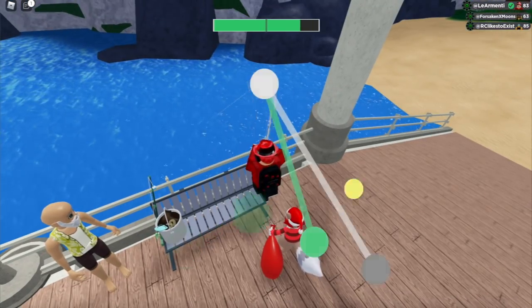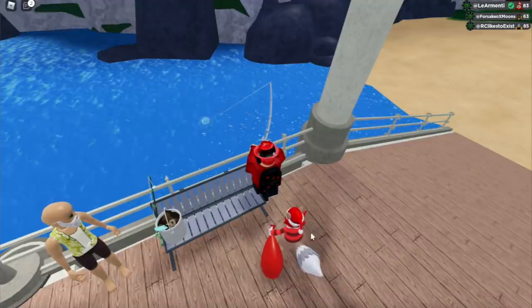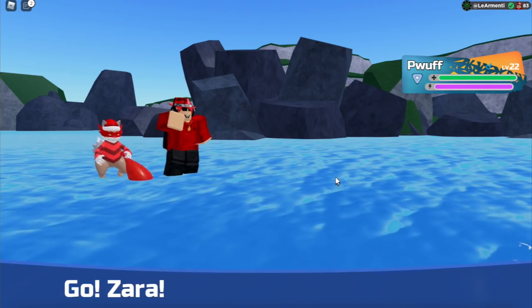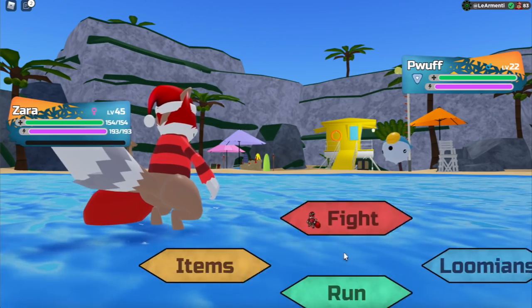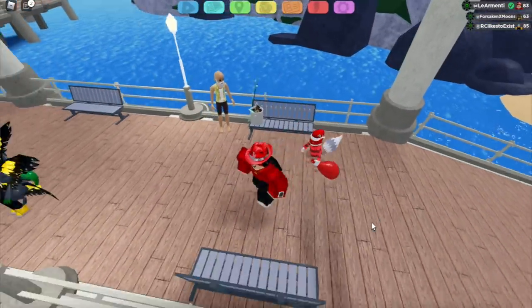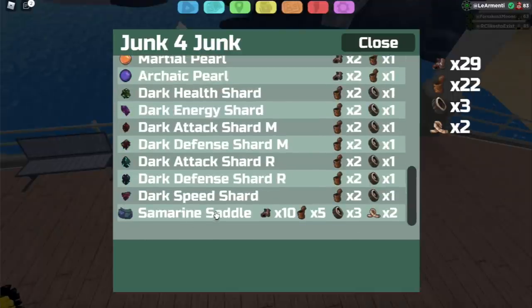When you fish, you're going to encounter one of about 10 things — I believe six of them are Lumions and four are items. We encountered a Lumion this time and caught a Pluff. Basically, to get those items just go start fishing in the water and eventually you'll find a boot, a can, a rope, and a tire.